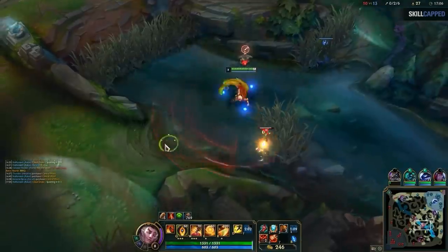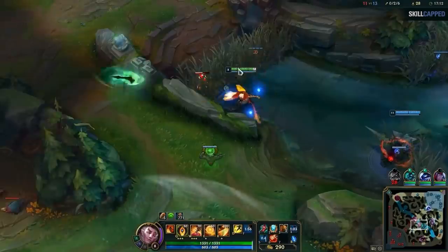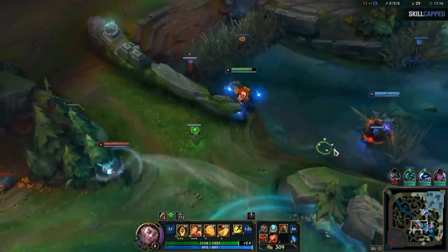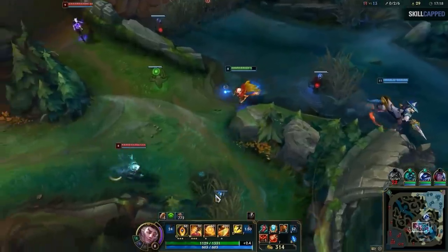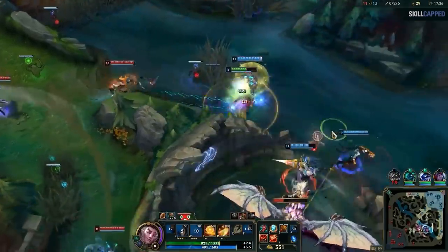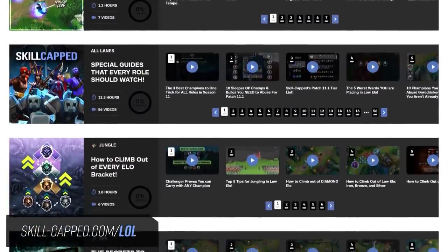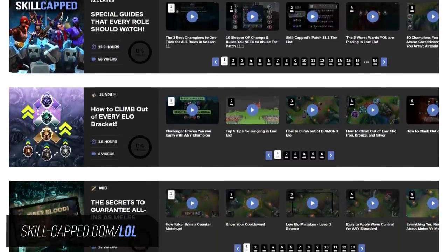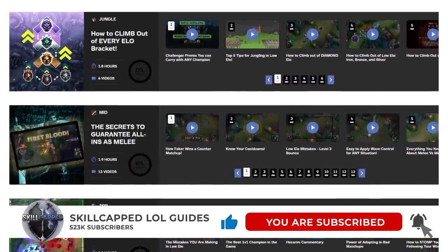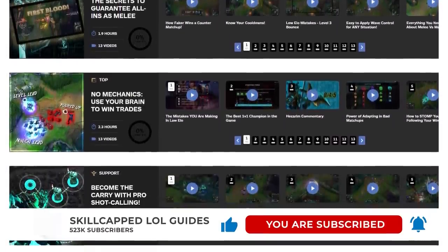This will cut down on a ton of needless deaths and make your games a lot easier. If you still think that your team is at fault for your deaths and inability to ward, or really anything else, then feel free to leave your name, rank, and region in the comments below so that we can take a look at your replays and point out your mistakes. Just don't be too upset if we roast you a little — you've signed up for it. Remember, if you want to improve fast and get the rank you've always wanted, then check out skillcapped.com, link in the description below. Make sure to like, subscribe, and hit the bell icon to get more premium guides with one goal in mind — helping you become a better player. We here at Skill Capped want to thank you for watching, and we'll catch you in the next one.